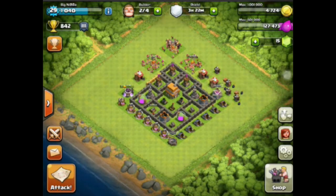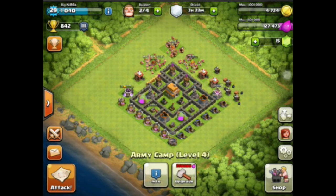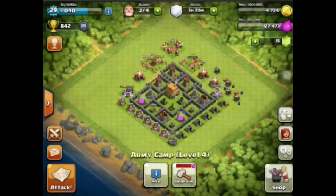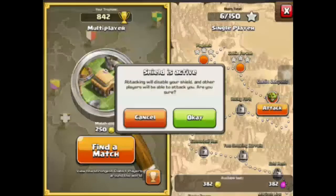Hello guys, what's going on? It is Mitch here from Mobile Games Guru and today I have a farming attack strategy if you want to get that extra elixir and gold. Basically, there are two different strategies you can use. You can use six wall breakers, six giants, get rid of those defenses, and then use about an equal amount of archers and barbarians. Let's just jump right into the attack here and I'll show you how it's done.